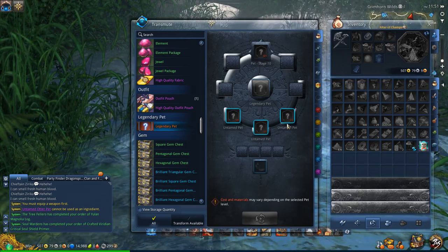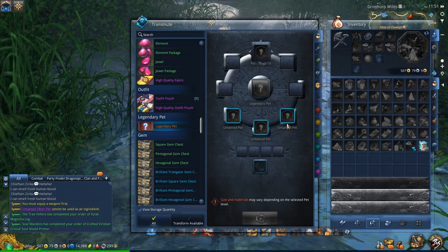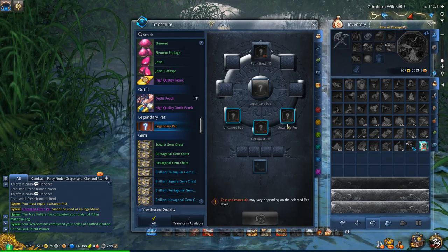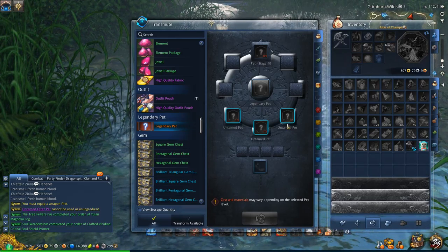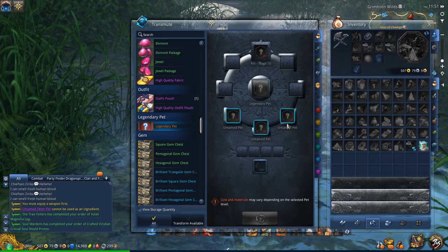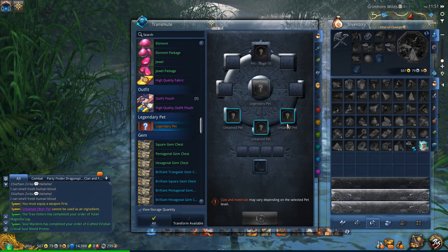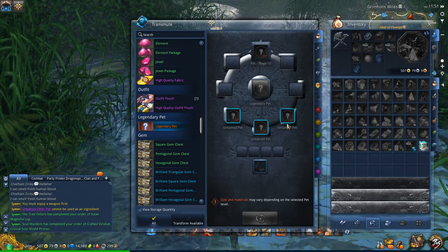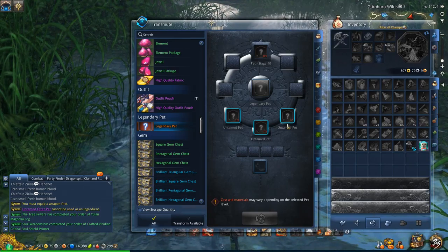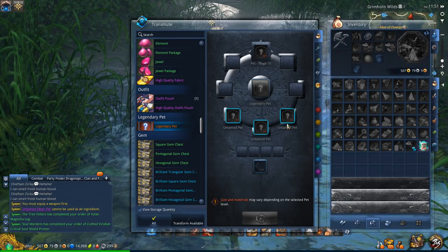That is an insane amount of grind. Either get out your pocketbook or get ready to pay a lot of money for pet enhancement stones off the marketplace, because that is a ton of grind. But you are eventually rewarded with the legendary pet. The legendary pets can receive one of four random traits — so when you get a legendary pet, it will be random which version you get.